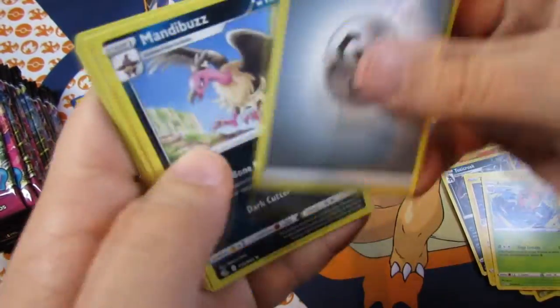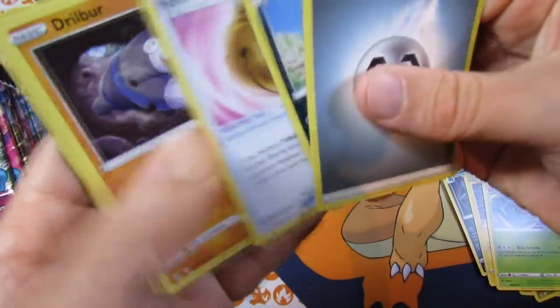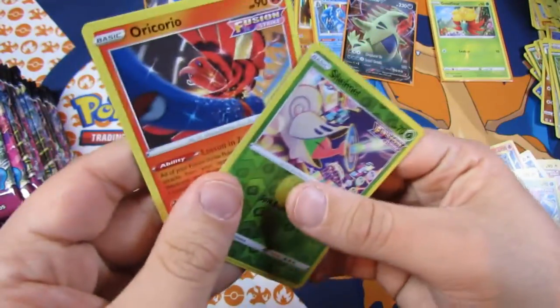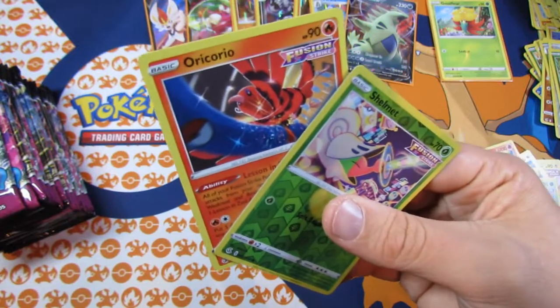We have a Metal Engine: Mandible, Nigel, Ferrobell, Drillbird, Bunnelby, Mudkip, Caterpie, Morpeko, a Shelmut, and an Oricorio.